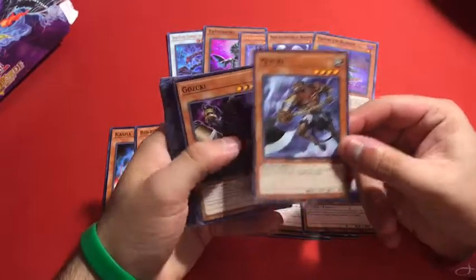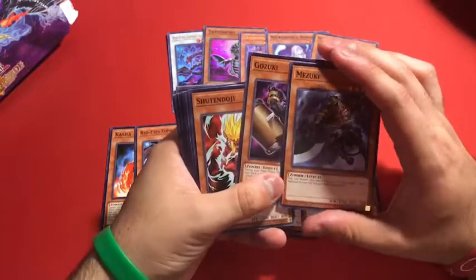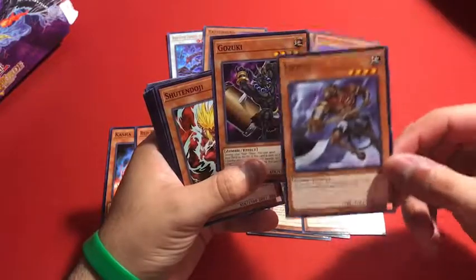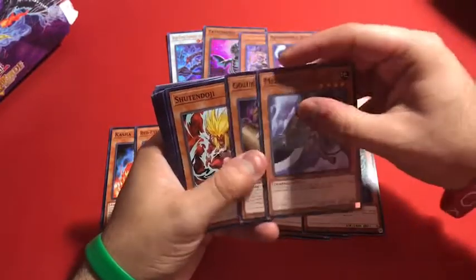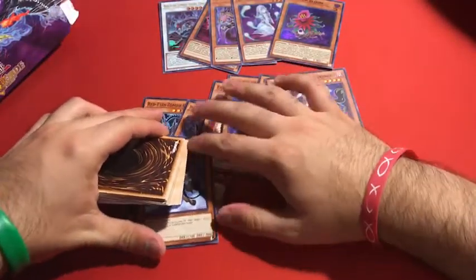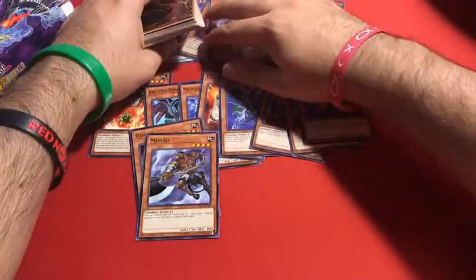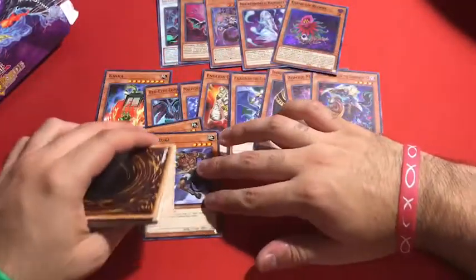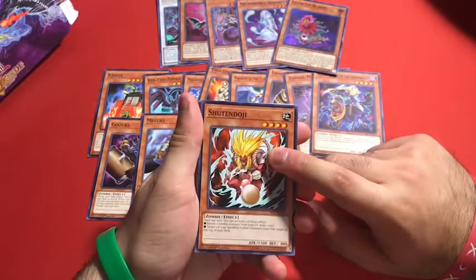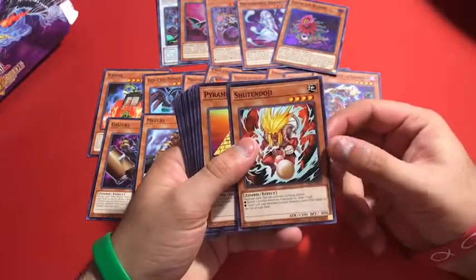Then we have Mezuki and Gozuki — pretty cool, really good, amazing Zombie monsters. I'm glad they got reprinted. I wanted a newer version of Mezuki and Gozuki. Let me just move this — we're just checking out all these cards. I'm just having a fun time with this because I finally got this Structure Deck. I'm happy, I really like the Zombie monsters. Shutendoji — I did get this as an Ultra Rare but I sold it a long time ago. This is a great card.